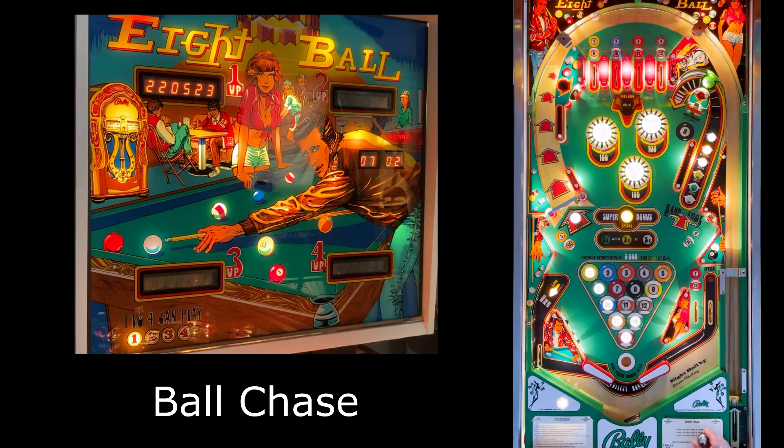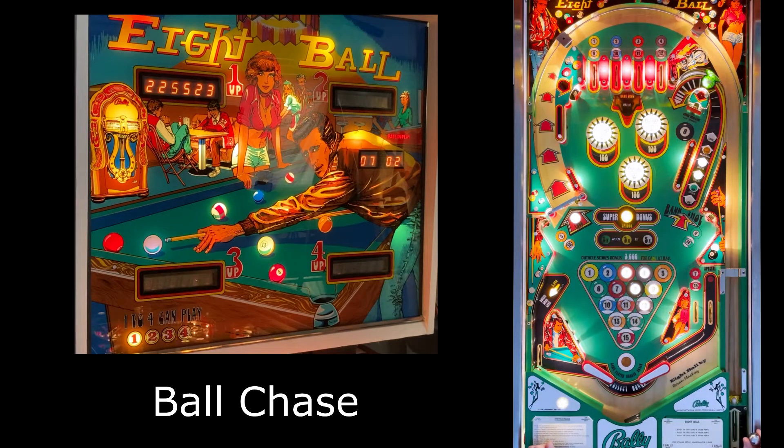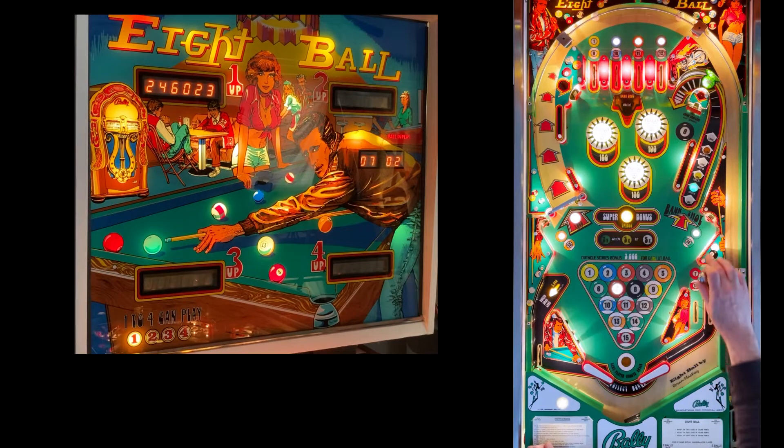So randomly, there's one ball blinking — that's the number two. If you get it before the timer runs out, you get 5,000 points. You get a second shot at this — now it's number seven. And now you're back into regular play.